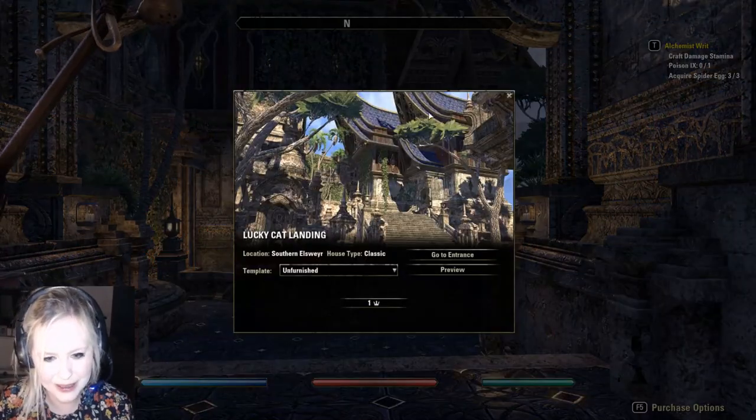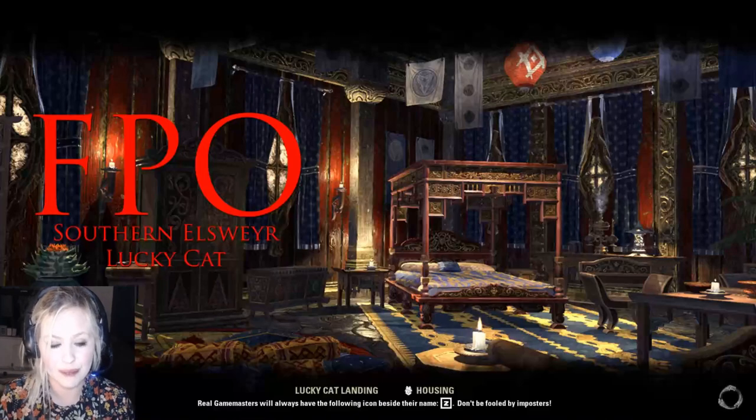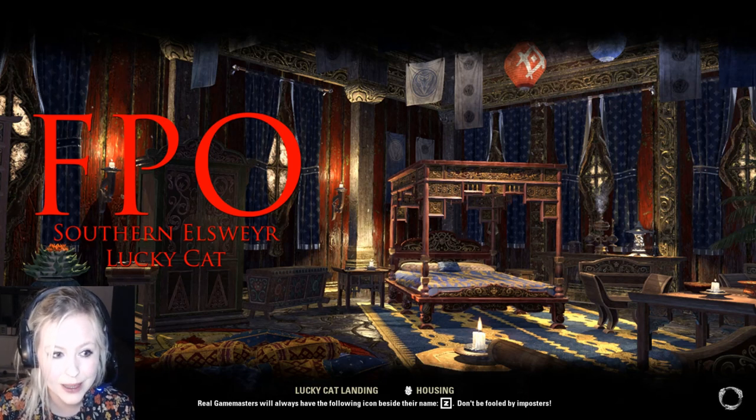Okay so the first thing we're going to do is purchase it, which we can. We're going to buy it unfurnished so that we can have a look at it in its nice empty state. I'll be uploading the furnishings after I've uploaded the houses so we can have a look at the new furnishings, which is also just incredibly exciting.